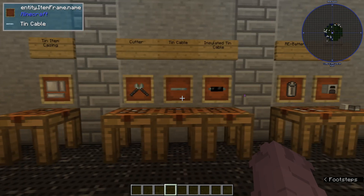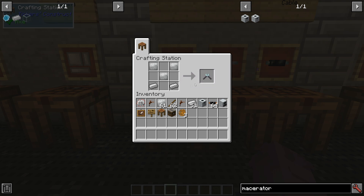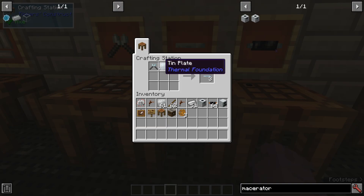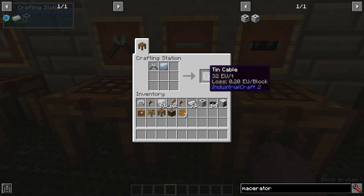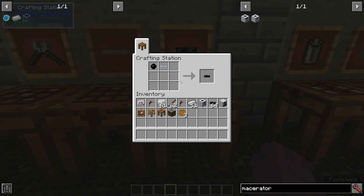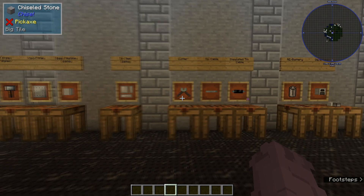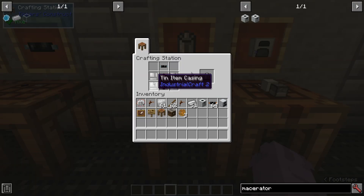After you've got your item casings, we're going to get cracking on some cable — I keep saying wire, I do apologize. Go ahead and make some cutters with just some iron plates and some ingots. Then put them into the crafting grid along with a plate of your choice. In this case, we're going to be making some tin cable. You could use uninsulated tin cable to transfer power, but that's not going to be very safe. So we need to make it into insulated tin cable — just slap that in with your rubber and your tin cable.